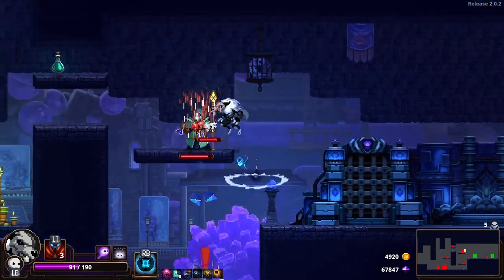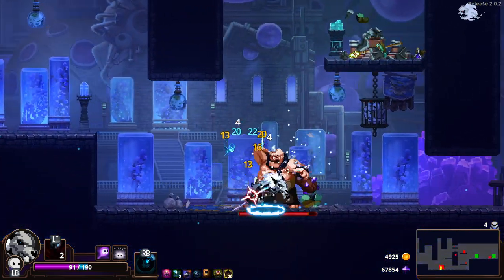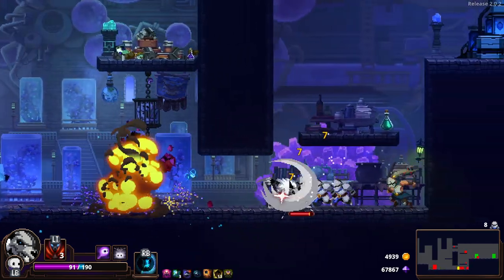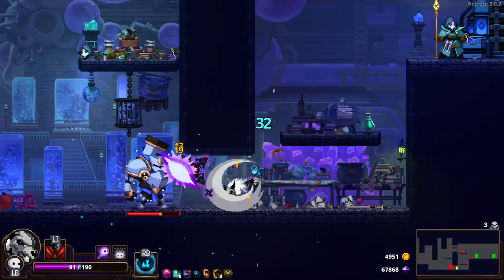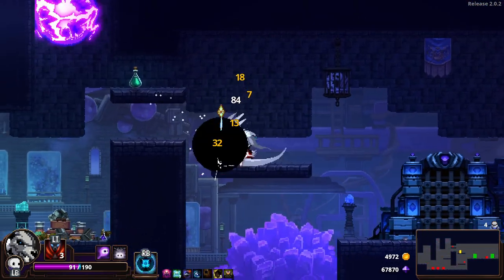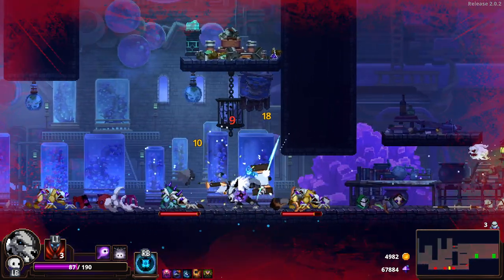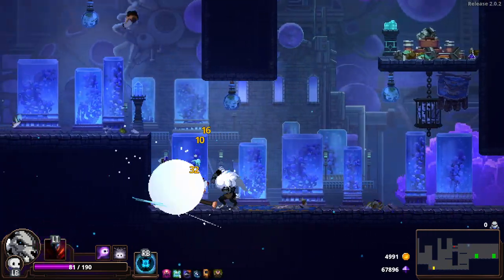We're going to go around, take out that shield totem first. We're going to burn it down really... Oh my God, that lab rat vanished. He absolutely evaporated. Picked him off from a distance. We got a big boy here. I'm going to keep my eye out for HP, because I really do need them. I can't believe how fast I'm killing these guys.